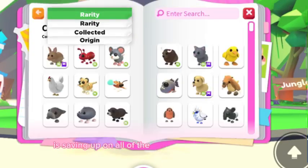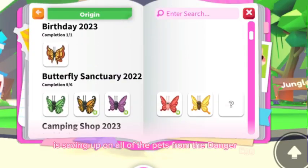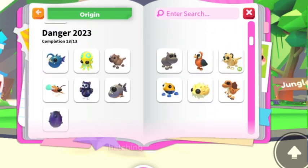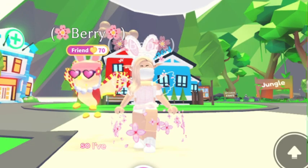The next tip is saving up on all of the pets from the danger egg. The danger egg pets are leaving, so definitely try trading for them or catching them yourself. Get as many as you can, and if you don't have them you can check in the journal.